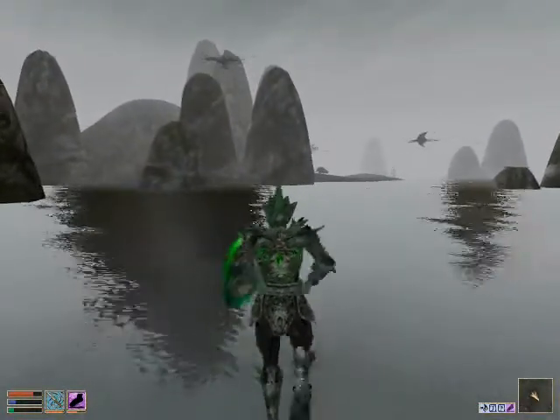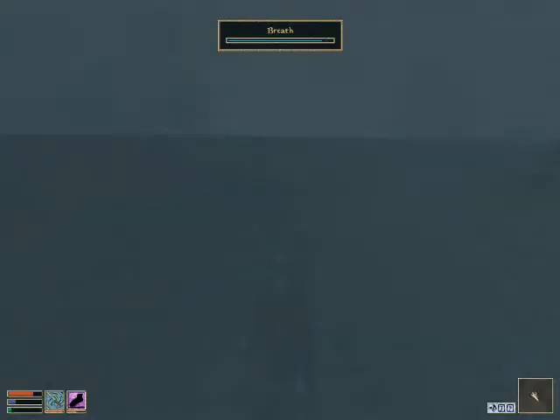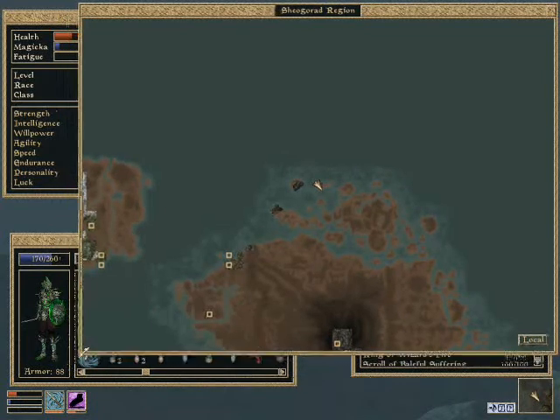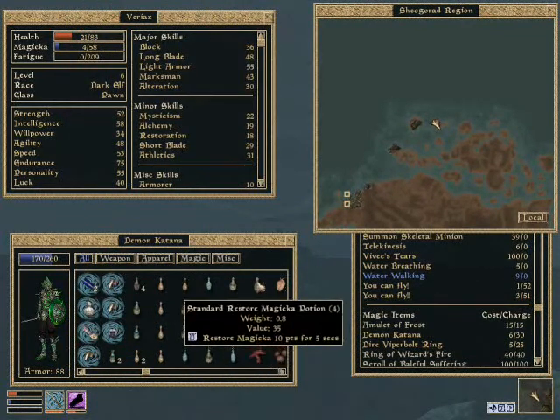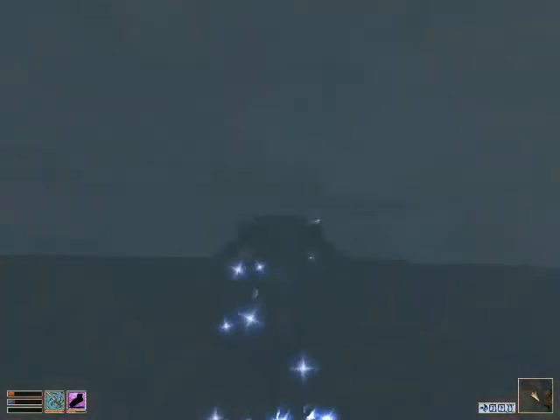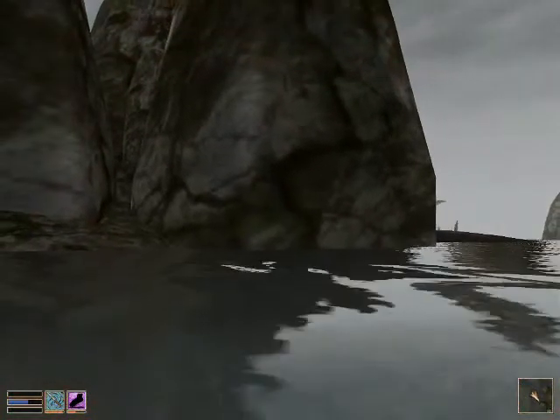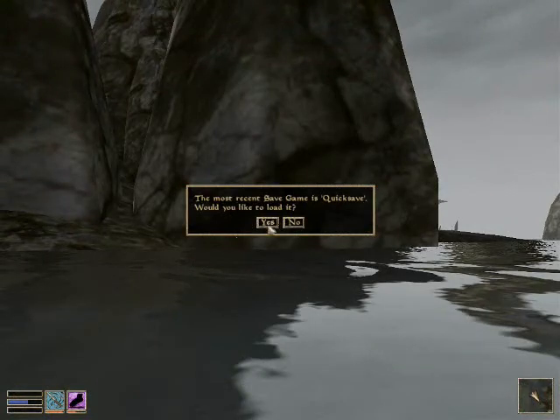It should be on this island somewhere. Oh look, cliff racers. I wonder if they're going to attack me. No, they aren't, because I'm going to swim underwater — and I'm going to be attacked by a fish instead. To be honest, I'm not sure which I prefer. I think I prefer the cliff racer, actually. Definitely prefer the cliff racer. I'm trying to cast a spell here. Failure means death, Varex — do not fail. Don't put it back in your inventory, you silly man. Failure means death. You're going to die, aren't you? Yes, you're dead. When did I last save?